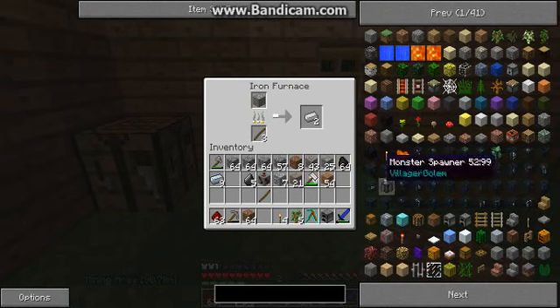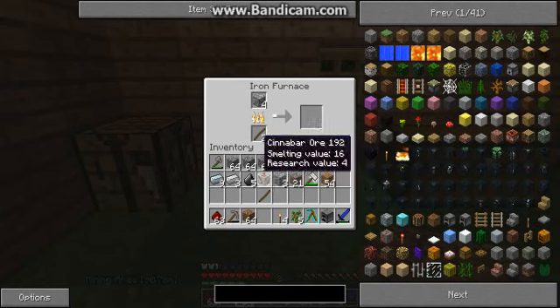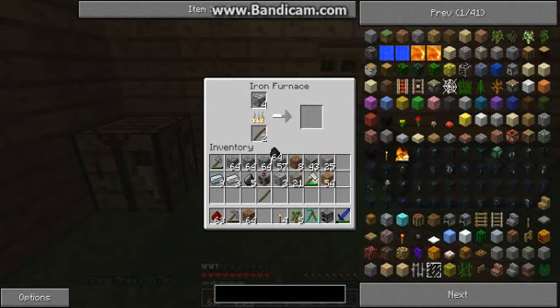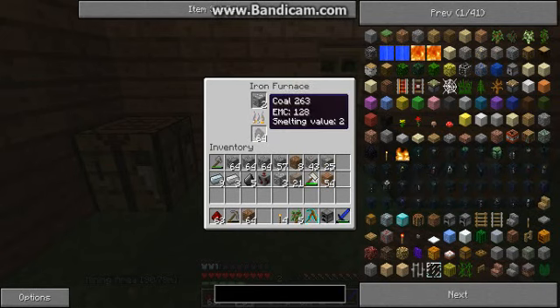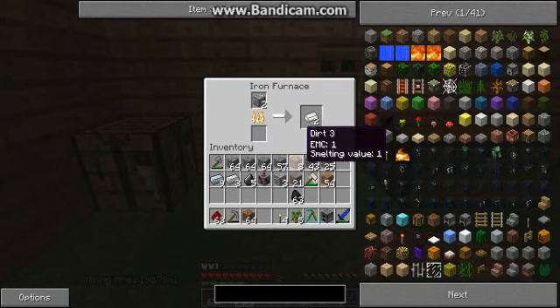I'm already four minutes into this episode, but this is gonna be a monumental episode, because this is the episode where I'm gonna make my first machines. So I'm gonna use all these sticks — they'll only really help me cook two items. Wait, what? Oh okay, that is tin. Good job, James, you didn't mess up.